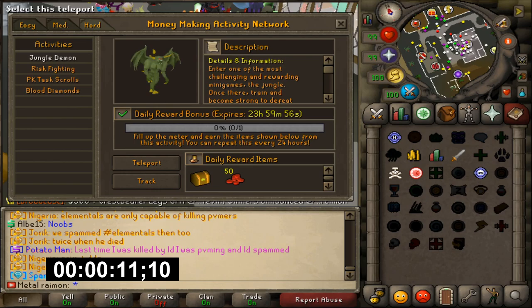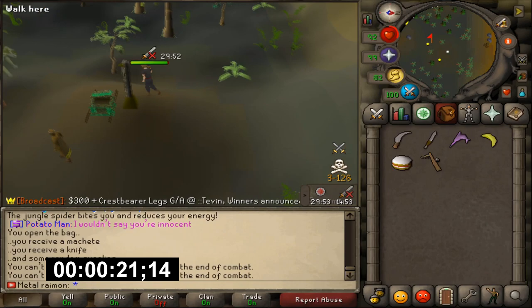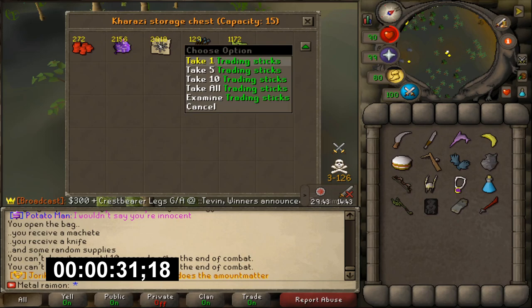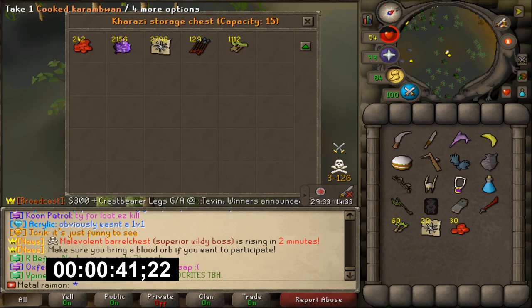We're going to go to money making — hard difficulty — and then do the jungle demon one. That's a good way of getting there. You have to have nothing on you at all: no pets, no gear, nothing. You preferably want to drop the junk before you get into combat, because once the fight starts you can't do anything anymore. Like I said, I have quite a bunch of stuff in my storage. I'm going to grab a little bit of trading sticks, because I do want to kill the jungle demon every time I'm inside the event. A little bit of chrome bombs and some blood money.